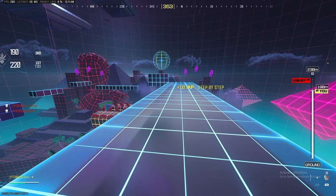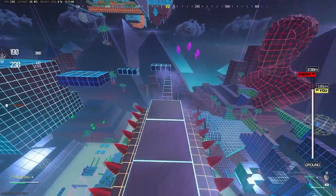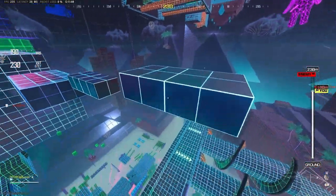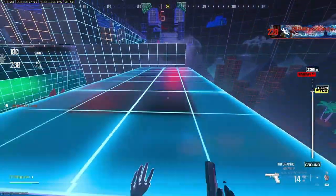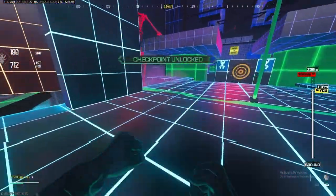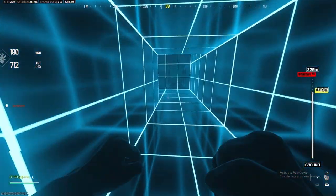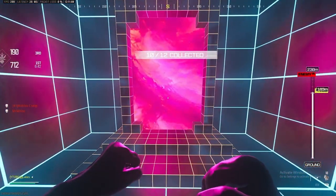For coin number ten, once you get up the little platforms that go back into the wall, instead of going through the spinning course, you're gonna go to the side where the pink astronauts — or moon guys — are. Go through there to get the checkpoint so you don't have to backtrack as much if you fail this step. Then jump down on this little platform and in this little wall — that will be coin number ten.